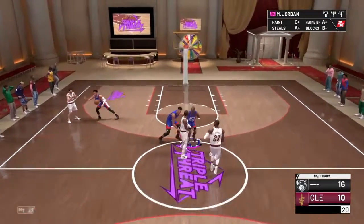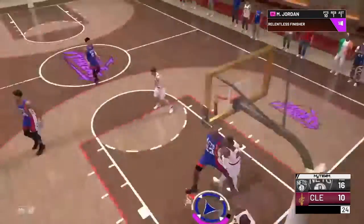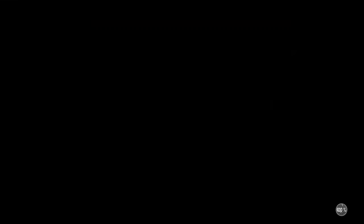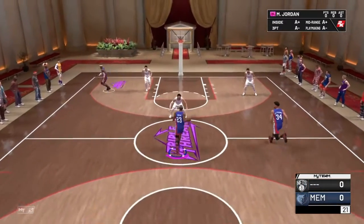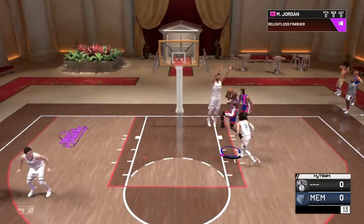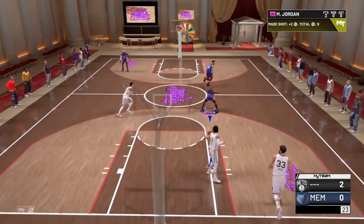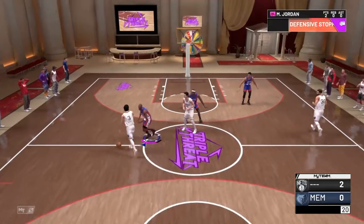Number nine is also one of my favorites — it's basically the same thing. Triple Threat Online is another good way to get MT easy and fast. It's also very fun because you get to go against real players, and you can try to go 12 and 0. When you go 12 and 0 you get Galaxy Opal cards and Pink Diamond cards, and then you could sell those cards to get a lot more MT.